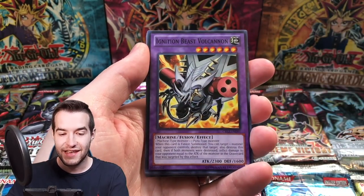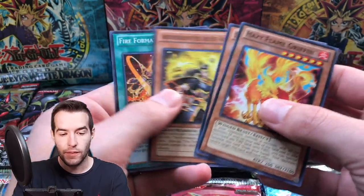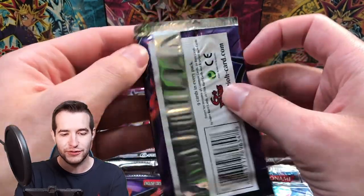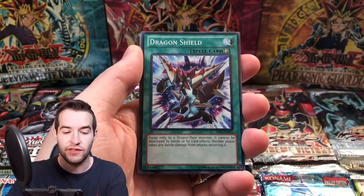Hazy Flame Sphinx, Ignition Beast Volcanon, Exceeds Tribal Rivals, Crimson Blader, and the Hazy Flame Griffin. Fire Form Meshintensu. Alright, we've got the Shadow Specters. We have opened a decent amount of Shadow Specters recently — it's a pretty good set, though. It's not a good set, but we do like the Ghost Rare inside and the cover card.